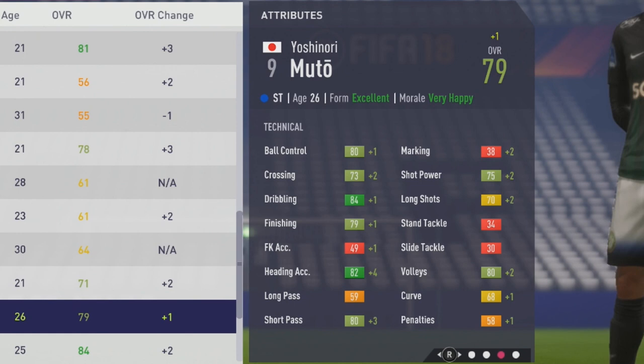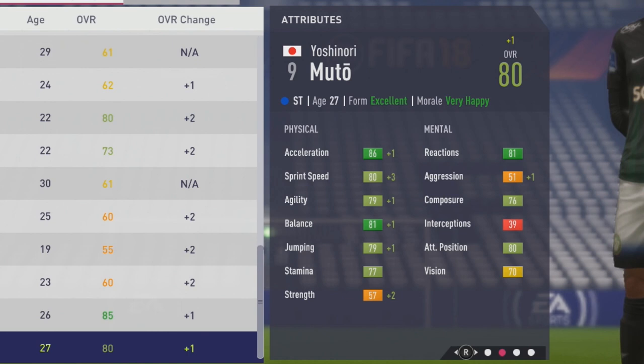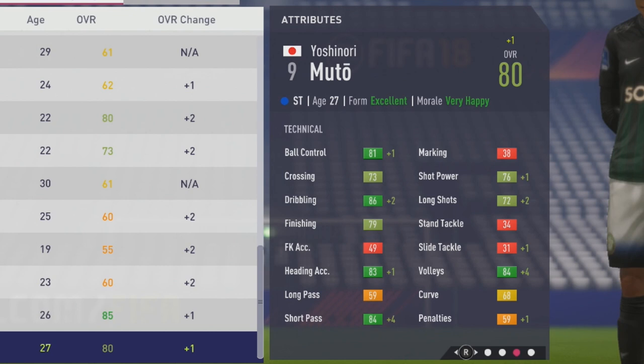Some very solid growth now up to 80 overall. At age 27, he's getting some more physical growth — Sprint Speed up by 3, plus 1 to Acceleration, Agility, Balance, Jumping, and Strength up by 2. Technically, a nice plus 4 to Short Pass, so 84 Short Pass will be very good for holding up play and effective on the wings. Volleys also very good with a plus 4 that season.